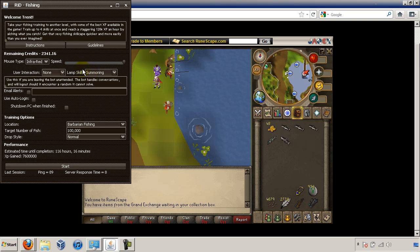Once you've done that, you'll choose RID Phishing. Choose your preferential mouse type, speed, user interaction, and which skill you want it to use when it gets a random event.